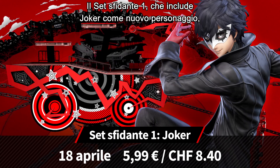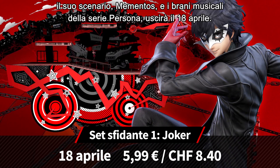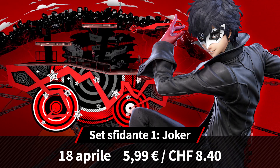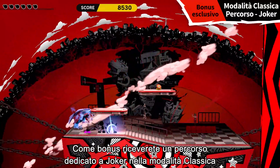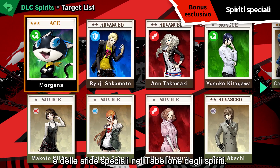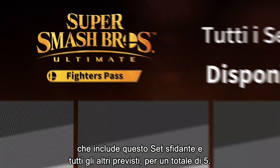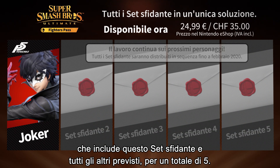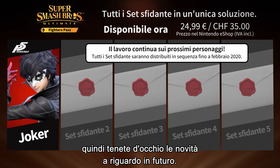Challenger Pack 1 will include the new fighter Joker, his stage Mementos, and the Persona music tracks when it launches on April 18th. If you purchase this set, you'll also get a Joker route in Classic mode and open up a special version of the Spirit Board. You can also purchase the Fighter's Pass for access to this Challenger Pack and all others, for a total of 5 sets. We're currently hard at work on the other fighters — keep an eye out for news about them in the future.